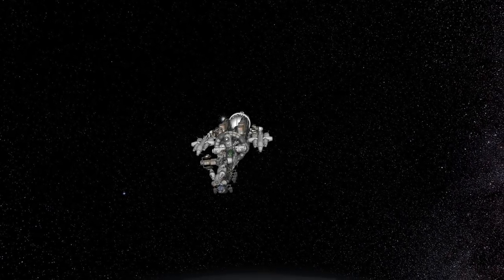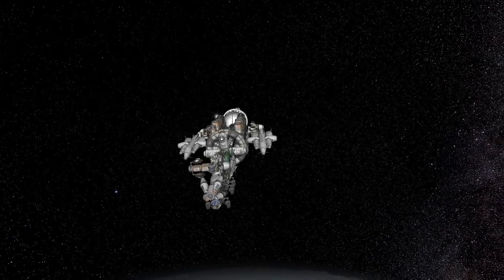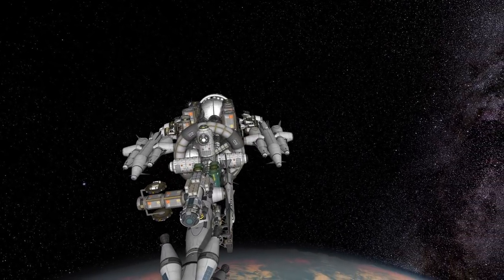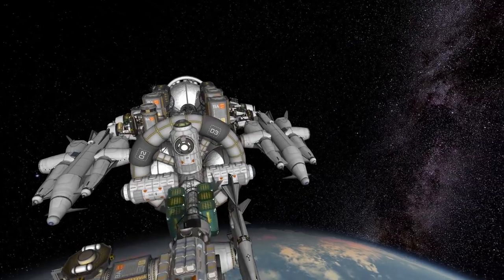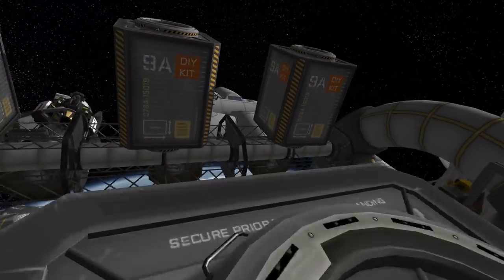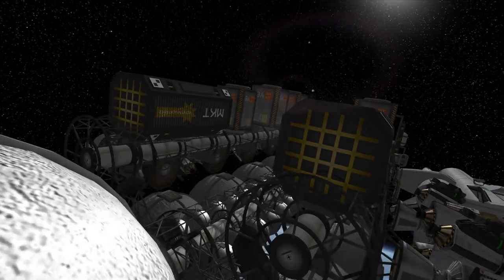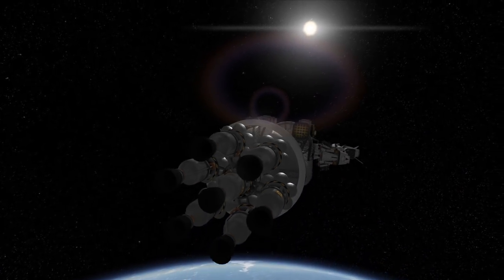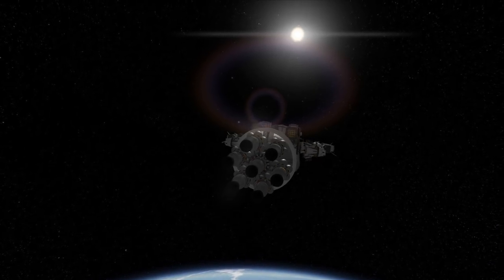Hello everyone and welcome to episode 22 of SSTO Space Program. Today is a very exciting day in the history of this series because the DUNA colony ship is completed and we are sending it to DUNA today. The ship is ready, fully fueled, and the only thing we need to do is crew it up — but before that, we have a couple of other things to settle.